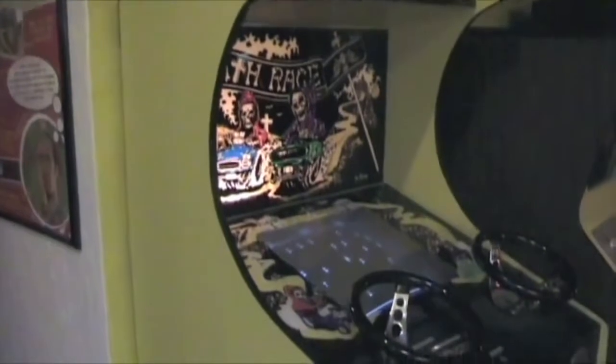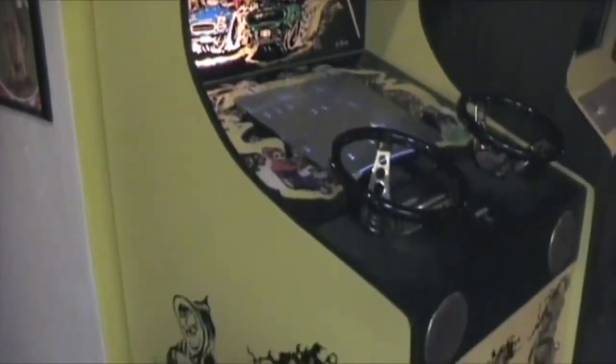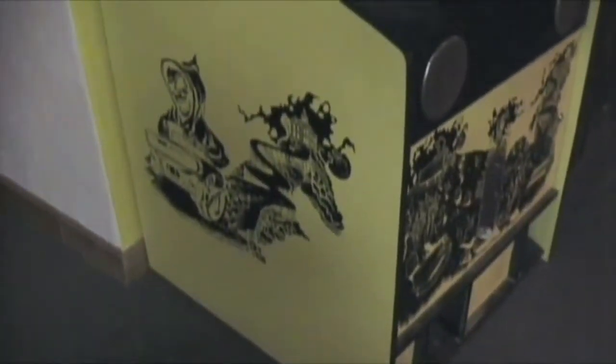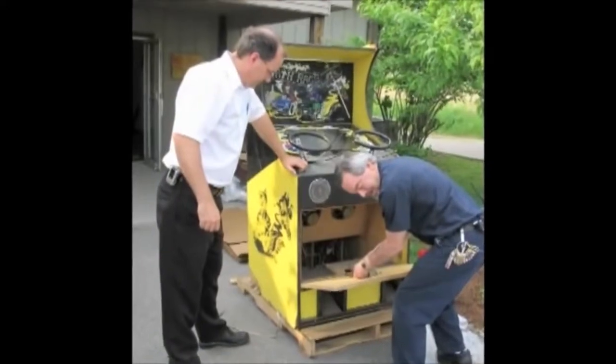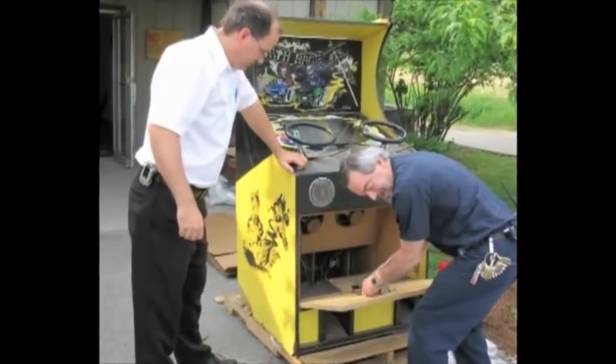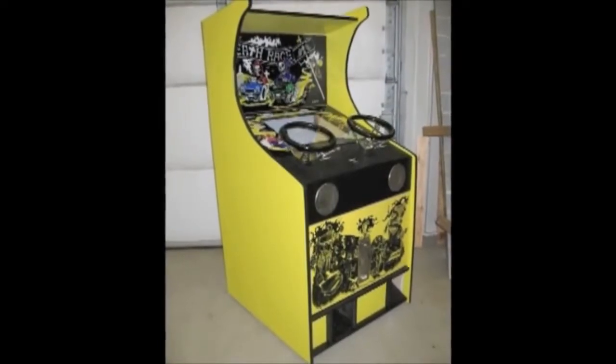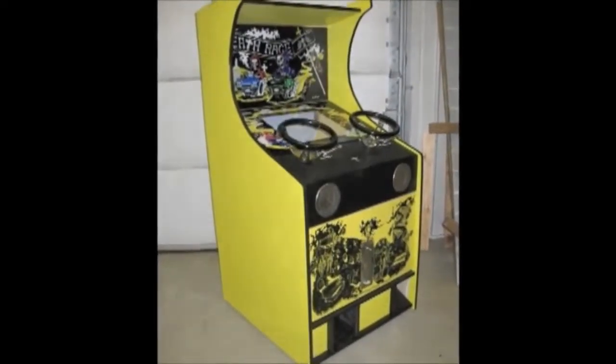Fortunately, the American Classic Arcade Museum at Funspot has a very special Death Race. Traditionally the Death Race cab came in black or white, but ACAM's is yellow. Little is known about this yellow cab's origin, but when it arrived at ACAM it was smelly, waterlogged, and falling apart. Gary and the crew did an amazing job completely restoring it, keeping its unique yellow color.